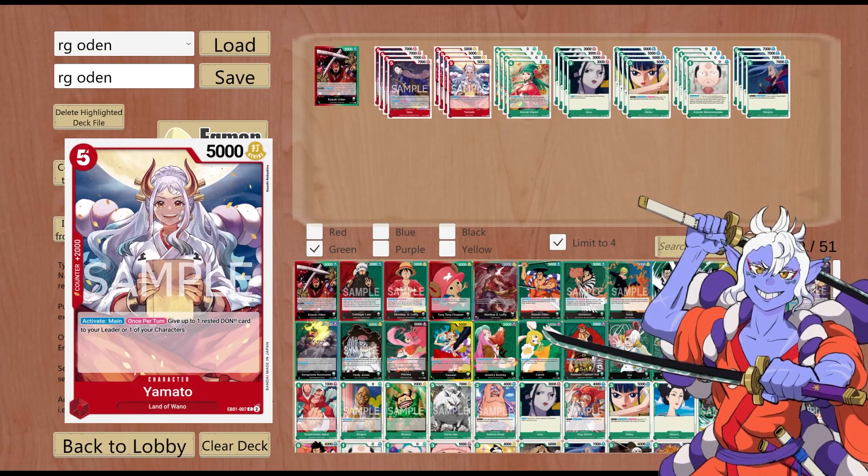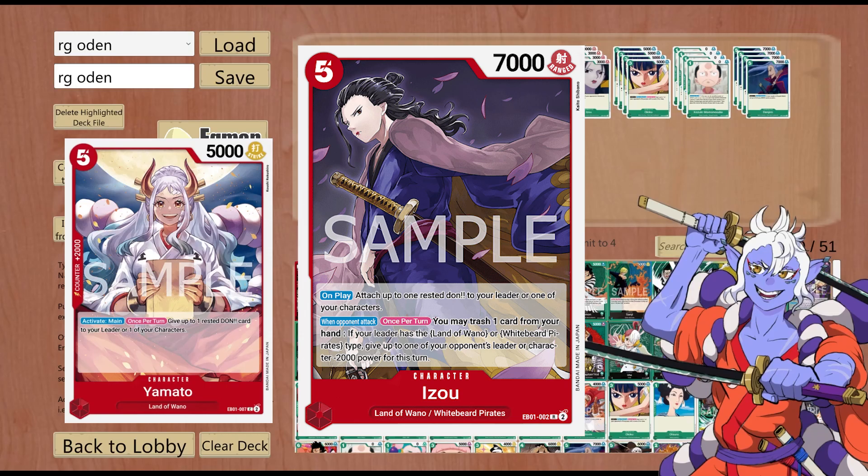On to Yamato — Yamato's a 5 cost, 5000 power, so it'll proc the second effect. Yamato's own effect gives a Rested Don just like Izo's first part. It literally just sets up Oden's second effect if you haven't already attacked.